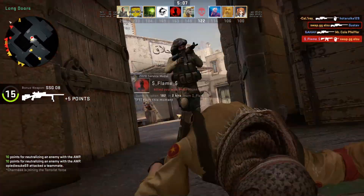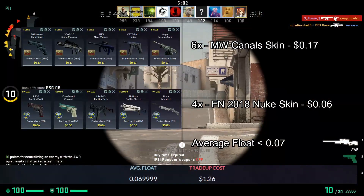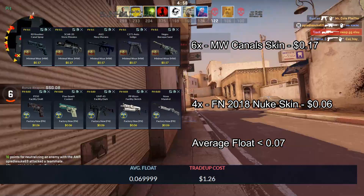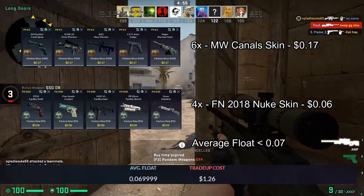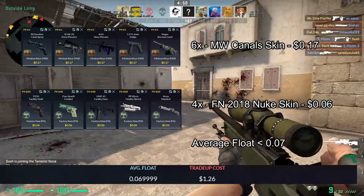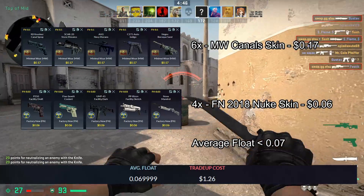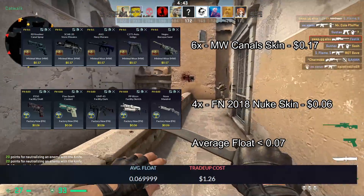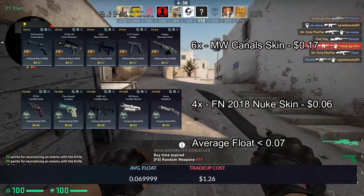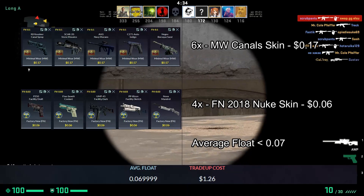For the second trade up, we will be using 6 minimal wear canal skins and 4 factory new 2018 nuke skins. The canal skins will cost you 17 cents each and the 2018 nuke skins will cost you 6 cents each. The average float of this trade up must add up to 0.07. For the minimal wear canal skins, I recommend floats less than 0.1, which should be really easy to get. For the 2018 nuke skins, I recommend floats less than 0.03, which should also be easy since this is still a pretty common drop.